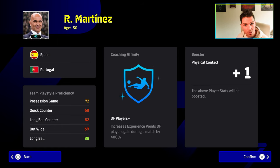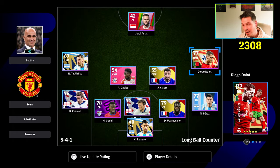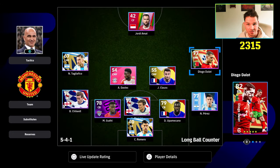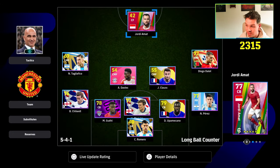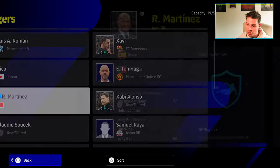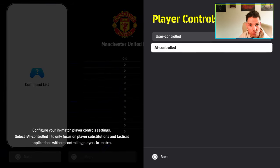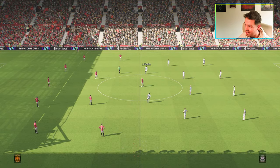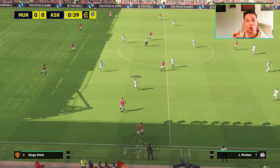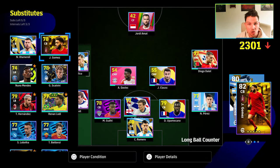So what we're going to do is simply swap out all our midfielders and use Martinez with defenders instead — same practice, same principles, everything still applies. You've got Romero in goals, it doesn't matter what players you use as long as you're using the manager that gives you the boost to the position you're using. When we go into this we're going to be locked on match difficulty Legend, and we're going to be getting extra experience point boosters that will also multiply.